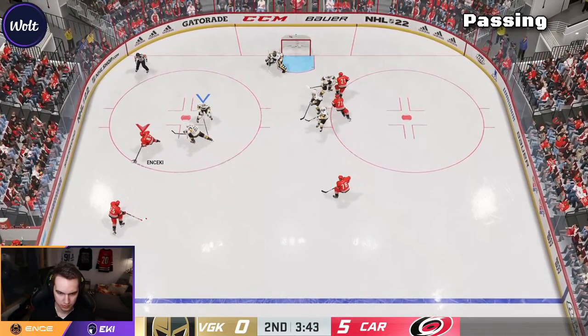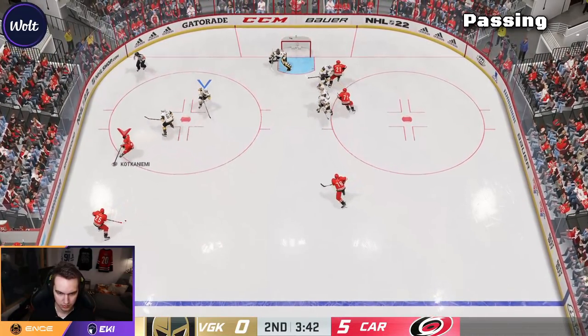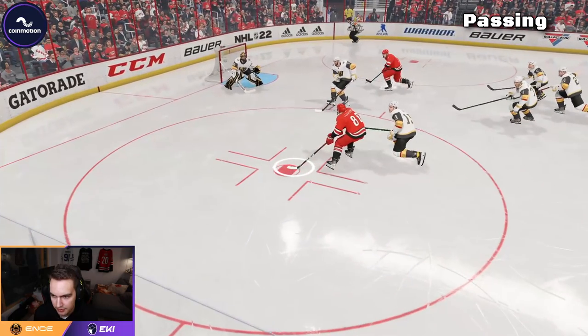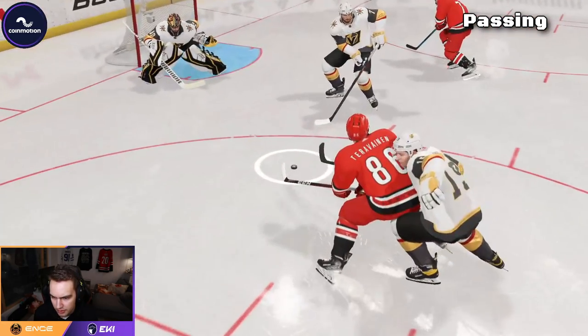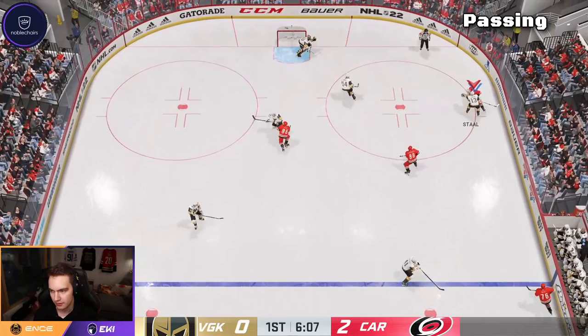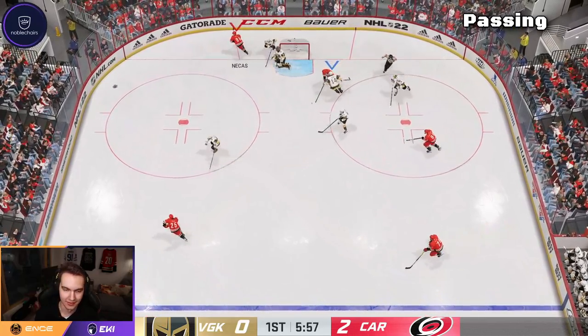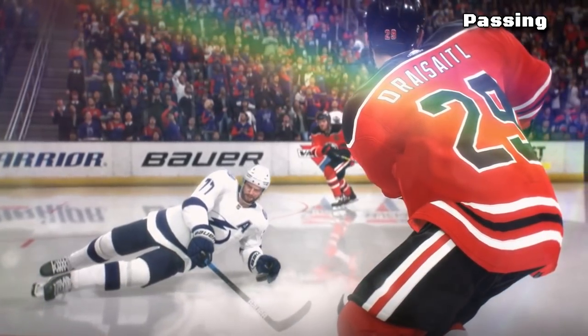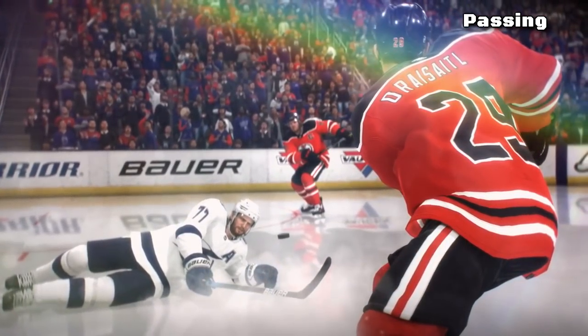If your guy is not looking at the player you're passing to, turn before you pass for maximum accuracy. Pass interceptions are also way more effective than last year, so if the player is covered, don't pass it — there's a very good chance you will just give the puck to your opponent. It feels kind of stupid to say, but in past NHLs this wasn't guaranteed.